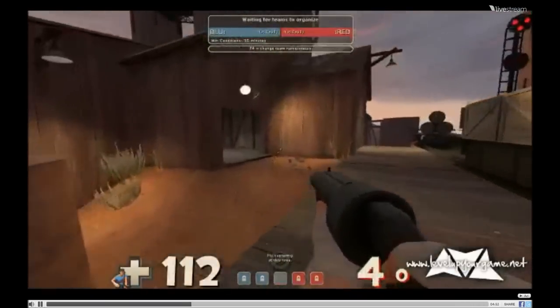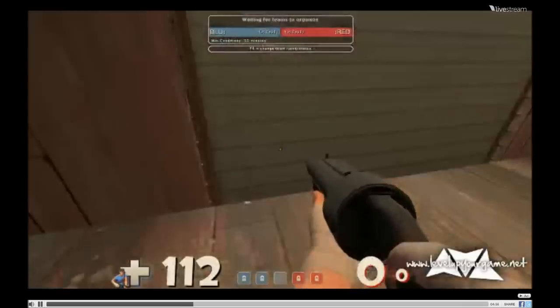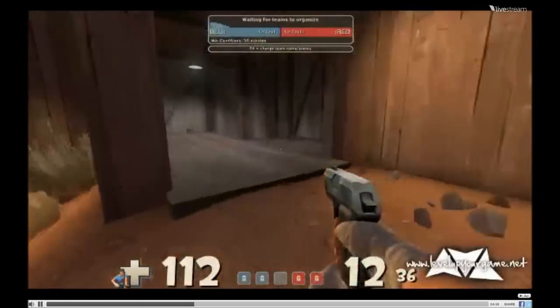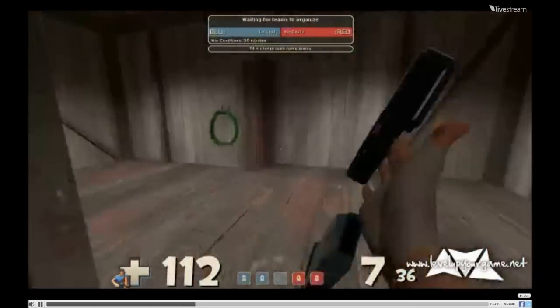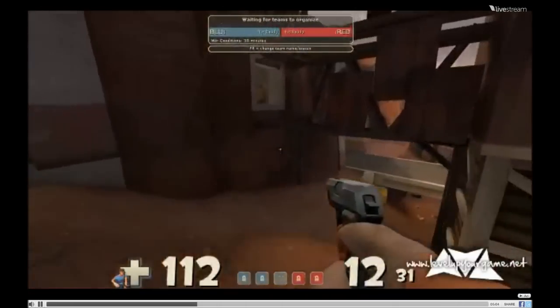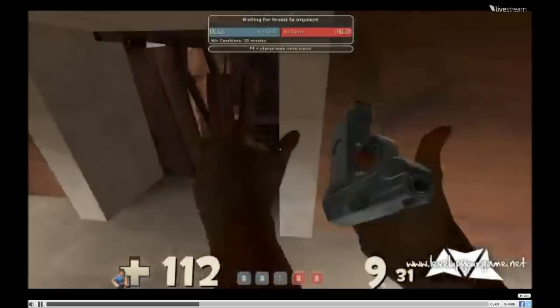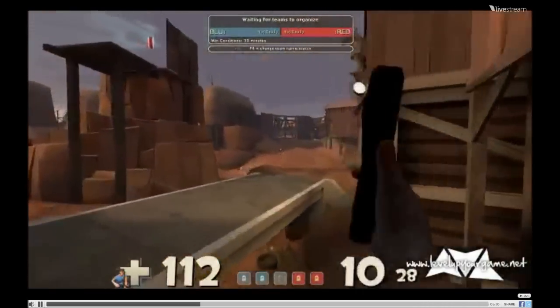The scout can just come straight across the point and just do damage as they fall back. If you catch them early and they're only here when you get to here, then you know there's nothing in house. If you've got early spawn kills and you know they're coming, what I like to do is come up here and sit in this corner, hit the scout as they drop out, then drop straight down and support the medic.